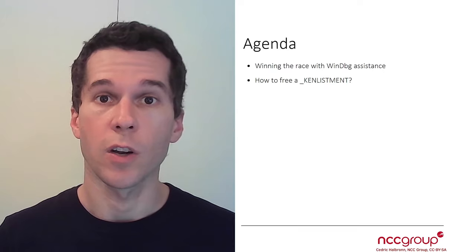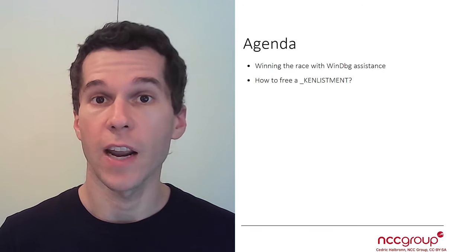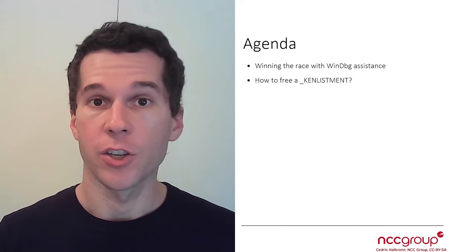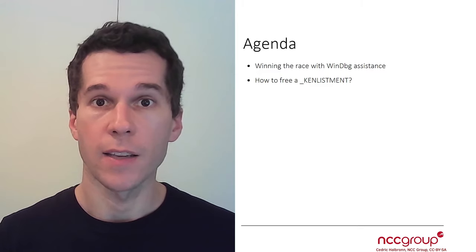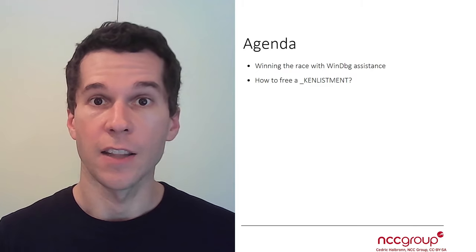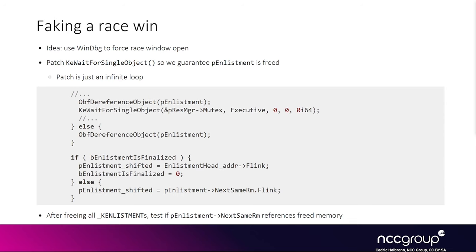In the next few videos we're going to look into how to win the race condition in the debugger. We're going to see how we can use the debugger to confirm our mental model and make sure we don't have to worry about timing issues — to actually force winning the race. From the previous lab we know we can hit the vulnerable code, but that's very far off from the next goal: triggering the actual vulnerability, which we know is a race condition that we don't yet know how to trigger.